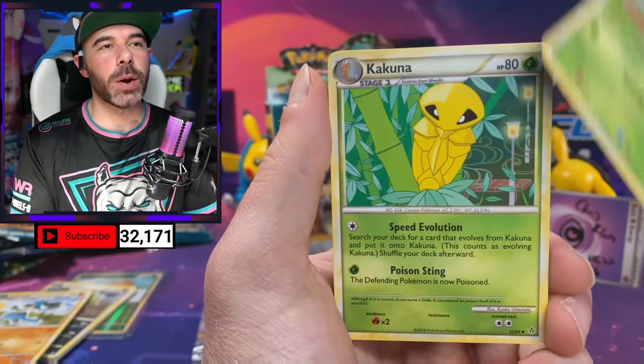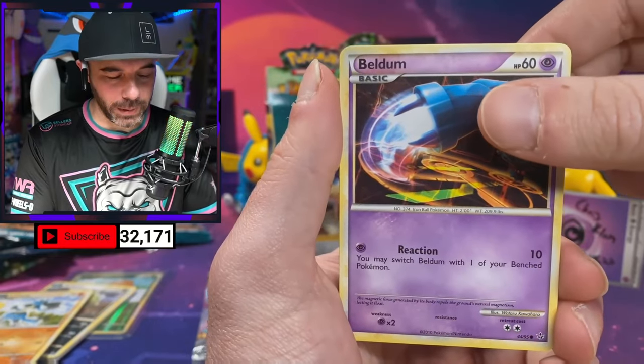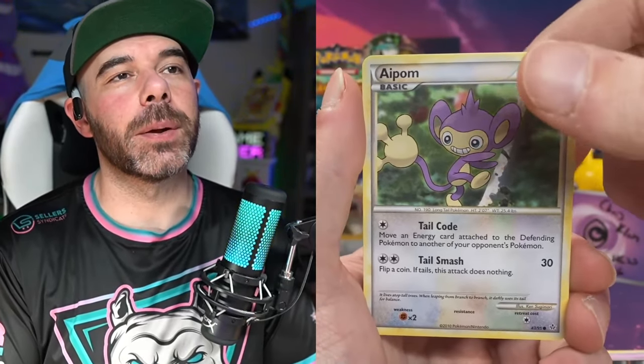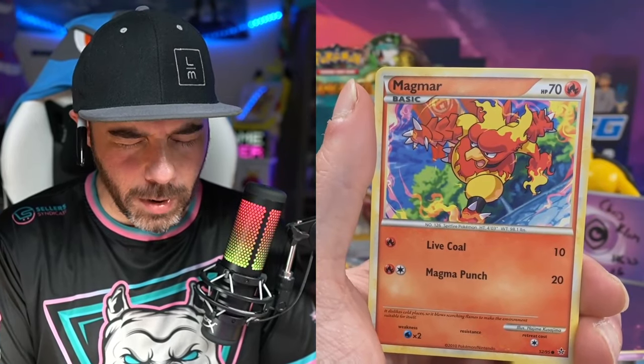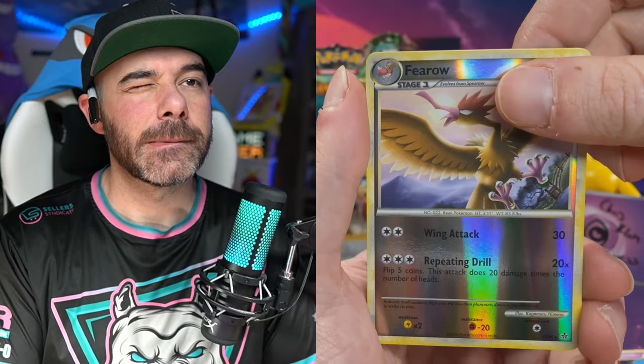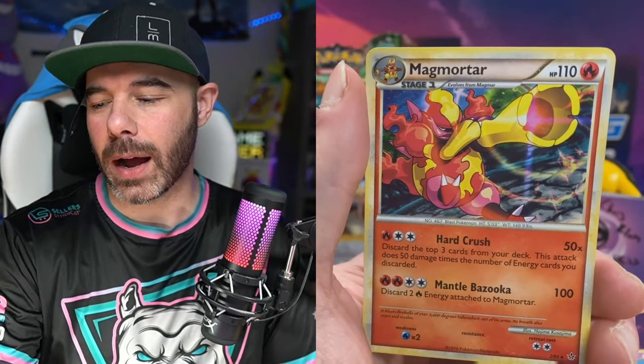We got Cherum, Kakuna, Carnivine, Turtwig, Beldum. I feel something here — might just be gas. We got Aipom, Magmar. We got a Heatran. And a Magmar Holo.